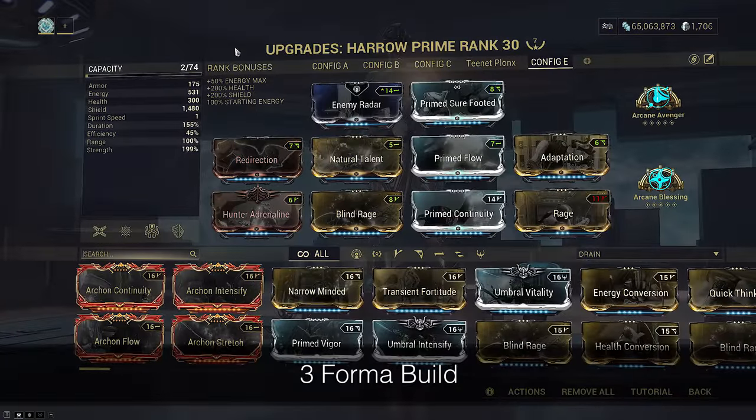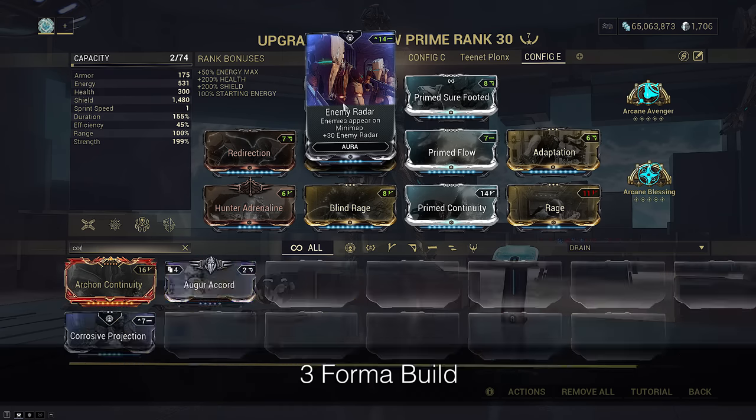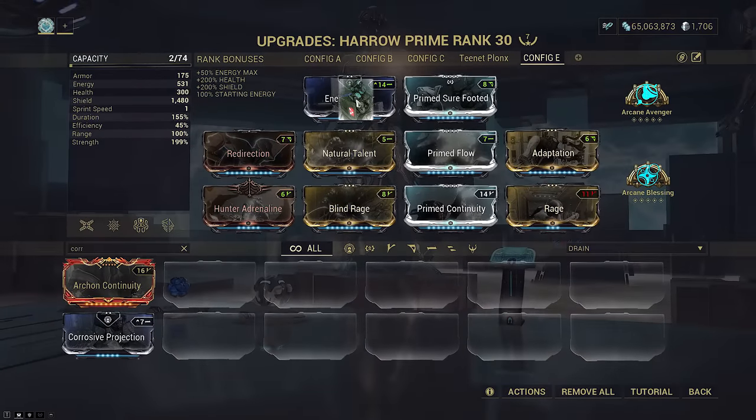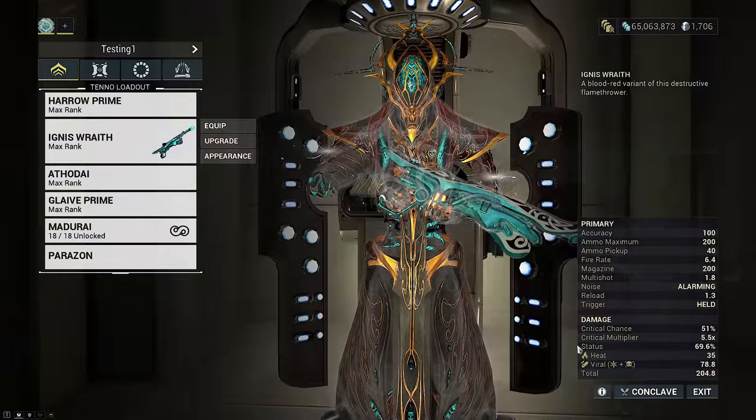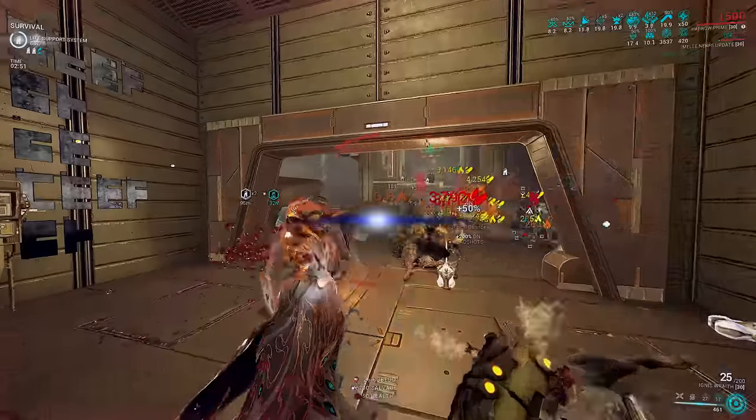Enemy radar — because armor doesn't matter. We're using a slash Ignis, otherwise you could take Corrosive Projection if you go the corrosive heat route. But I like knowing where my enemies are. We don't need more damage, and we don't need shield gating since Parasitic removes it all.